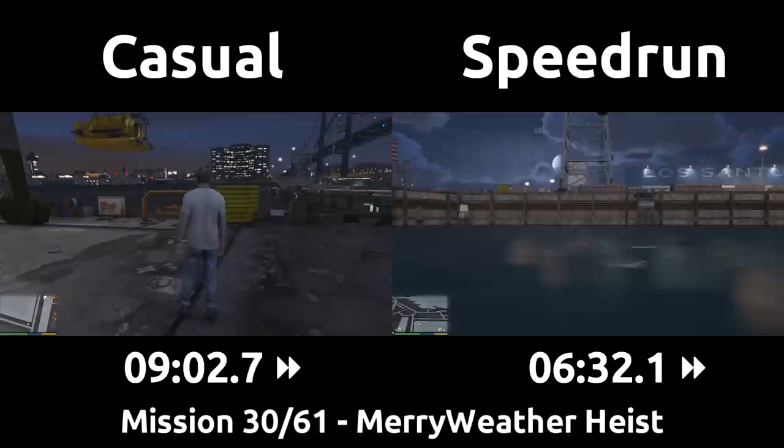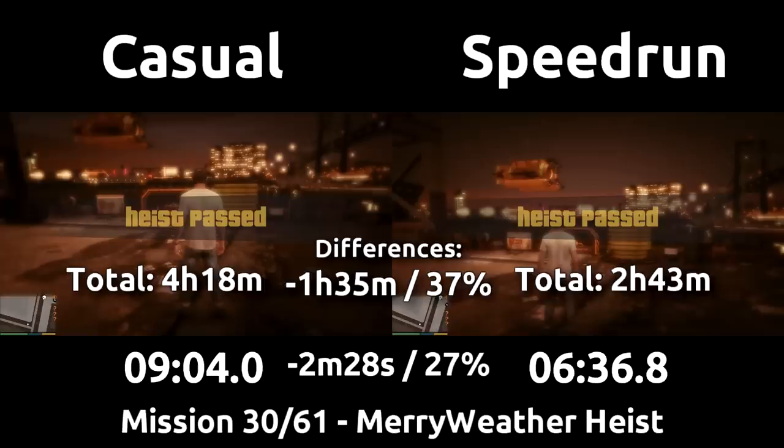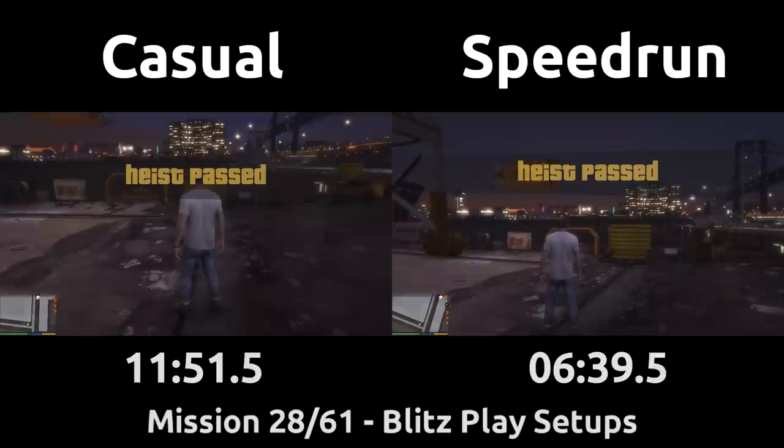That's the end of the Merryweather heist, with the casual taking 9 minutes and the speedrun only 6 and a half due to the faster driving, on-foot movement, and being much faster at taking out all the guards. One more time, we'll come back to finish the rest of our Blitzplay setup.